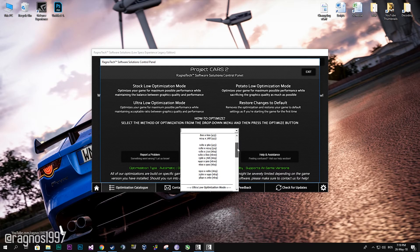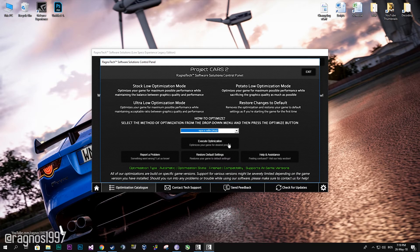Now select the method of optimization and resolution you would like to run your game on. After you did that, simply press optimize and start your game.